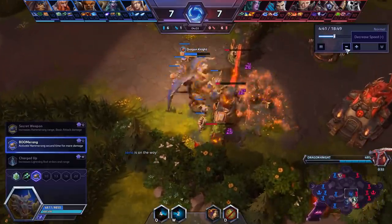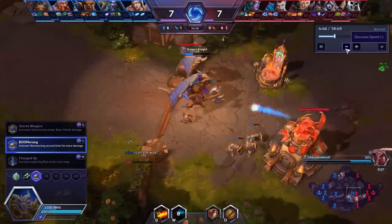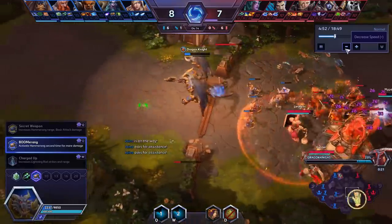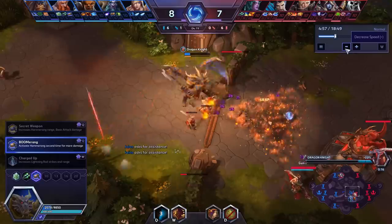I call this build a toolbox because it has a lot of everything you need. It has a lot of physical damage. It has a lot of spell damage. It has an engage, a disengage, a double soak, and a global. So if you're not really sure what your team needs, this is a really great toolbox — or in this case, a bird box.